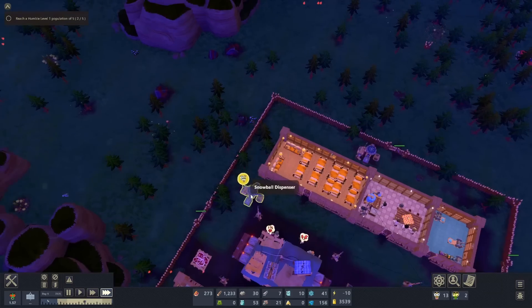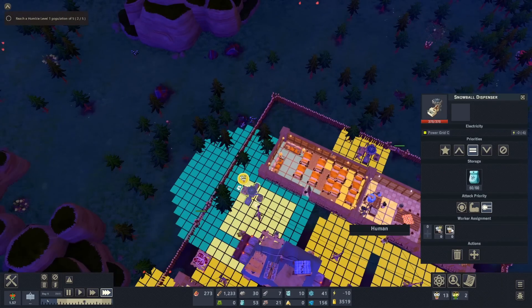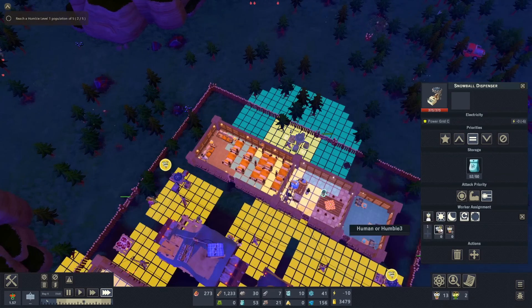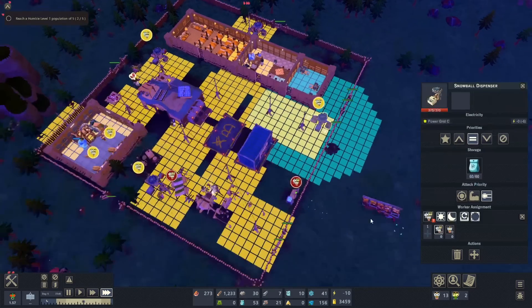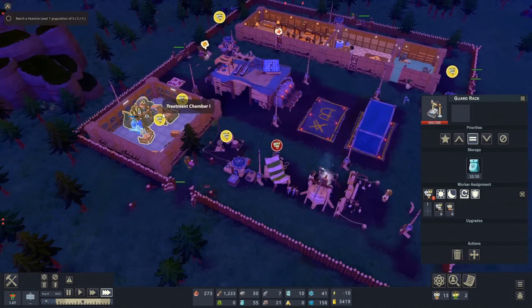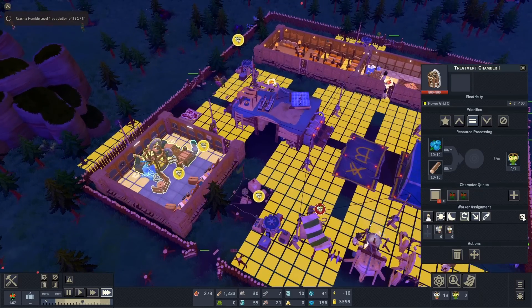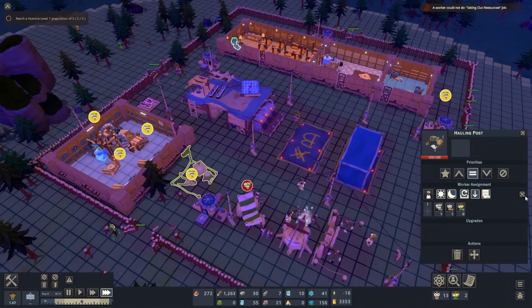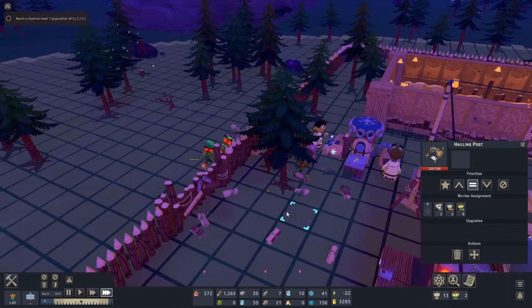We got another zombie attack. I'm just gonna — it can be either one. And then that one, and then we'll enable that one. We don't have one here but I can let anyone go there. Let's disable this thing real quick — we don't need anyone working here. The hauling post — we can take these jobs off. Okay good, we got snowball attack. Nobody's working at this one because I haven't told them to.